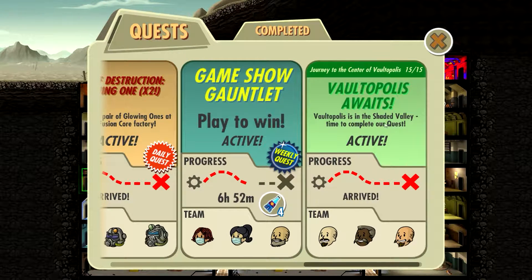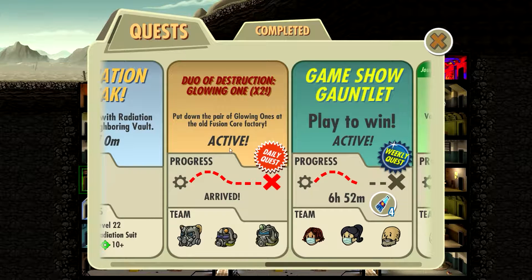Today we are going to finish off the whole Polar Plumpkin thing, we are hopefully going to find Vaultopolis, and we have a daily quest to kill a couple of glowing ghouls, I believe.